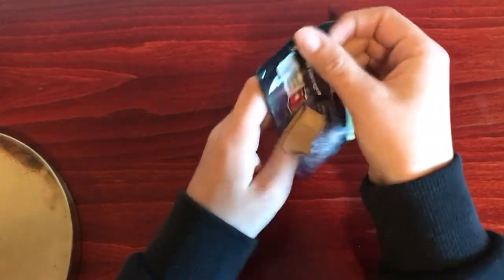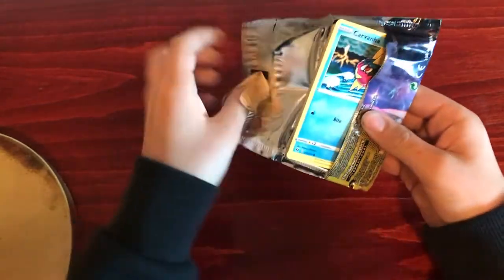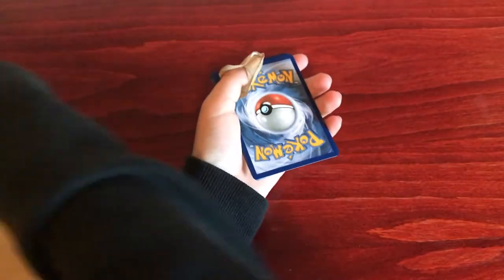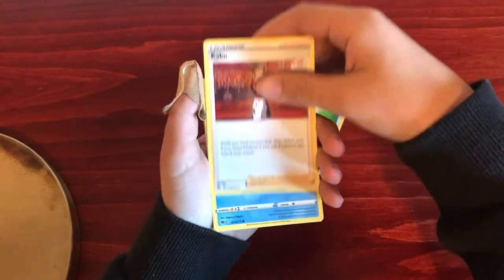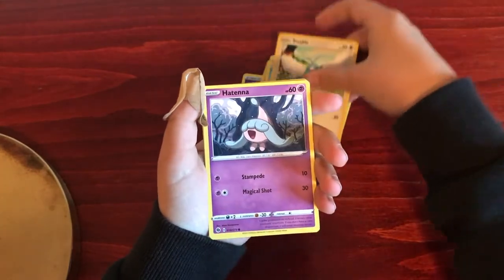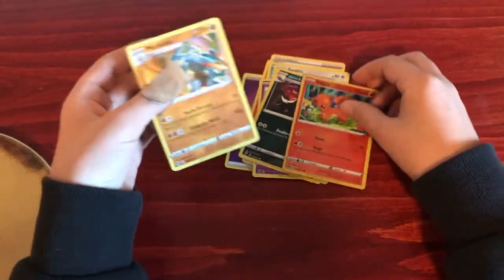Second Champions Path, here we go. Psychic Energy, Victini again, Suspicious Food Tin, Kabu, Carvana, Scraggy, Swablu, Hatena, Galarian Linoon, Reverse Holo Vulpix, and a Holo Machamp. Well, that Machamp is still pretty cool.